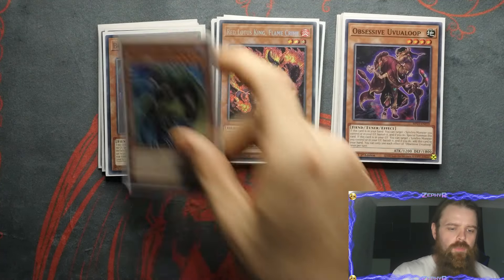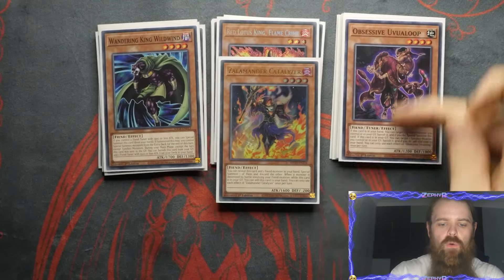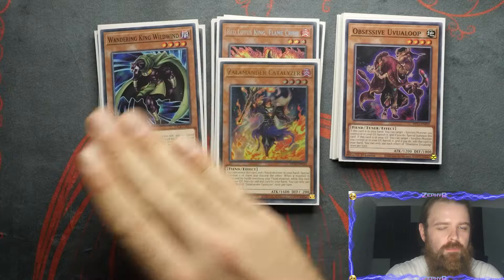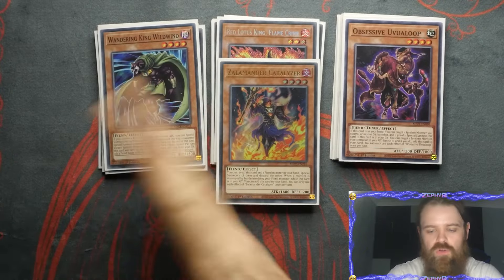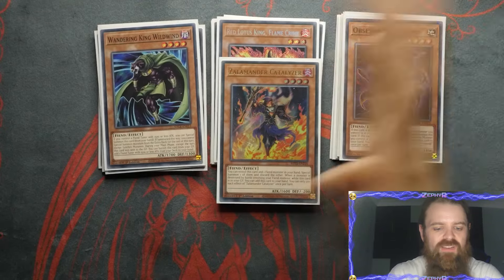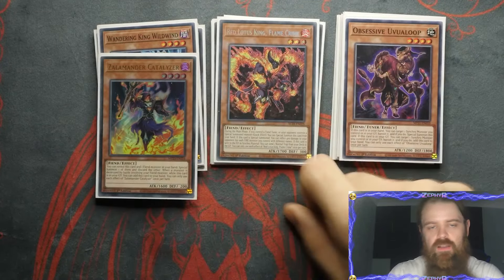Then you've got the one Uvalooop, the one Wild Wind, and one Catalyzer. Now I don't think you need all four of these, so I would probably look at cutting King Wild Wind the most — straight away that and a Resonator Call coming out puts you onto a 40-card deck. Uvalooop is probably the best one to go for, and I personally just like Catalyzer, but if you wanted to choose Wild Wind or Catalyzer, it's entirely up to you.